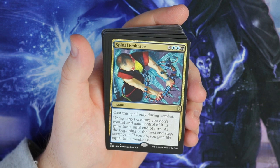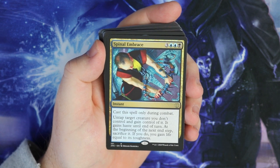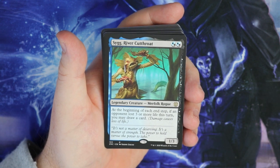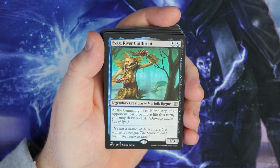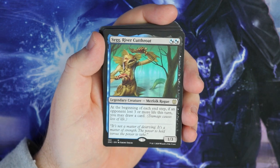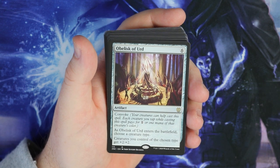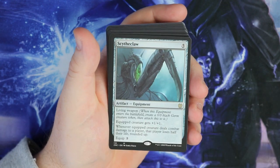We've got Silumgar's Command as well. Spinal Embrace - cast this spell only during combat, untap target creature, you gain control of it, it gains haste, and at the beginning of the next end step sacrifice it, and you gain life equal to its toughness. That seems really cool. Sygg River Cutthroat - I think this is actually worth a little bit of money. At the beginning of each end step, if an opponent lost three or more life this turn, you may draw a card. Again, it can be used as a commander. Black Blade Reforged, then Bone Hoard. Obelisk of Urd, six mana with Convoke. Choose a creature type - we could choose Rogues - and all those creatures get plus two, plus two. Which is really cool.